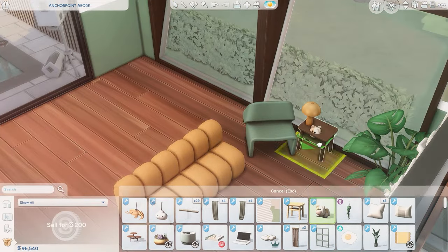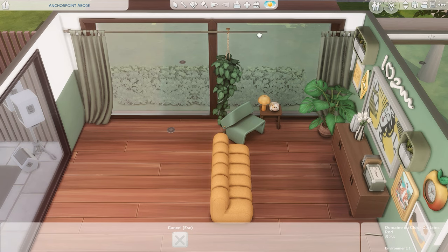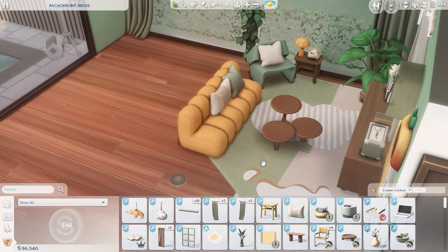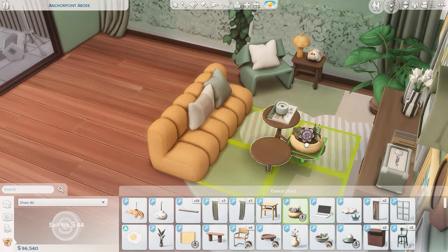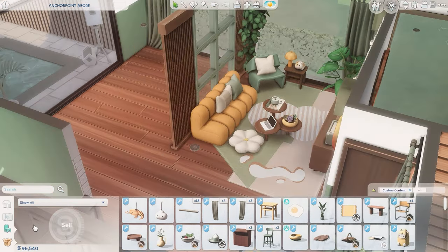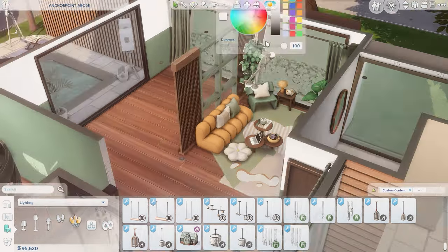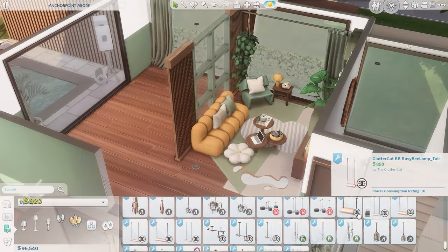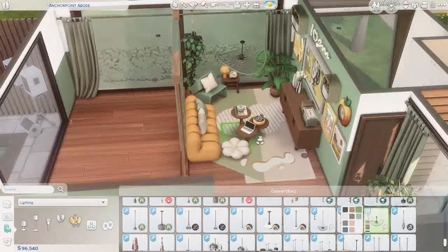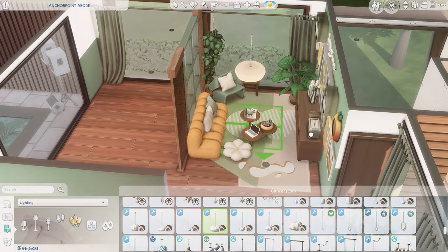Now we've moved on to the interior, which has that green and yellow color scheme with a lot of fun furniture and cute items — I always have fun building with those. This is the living area with the couch and TV, the dining and kitchen all in one area, and off to the side there's an office, an entryway, two bathrooms, and one bedroom.